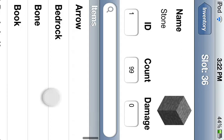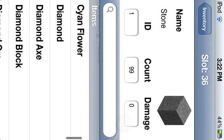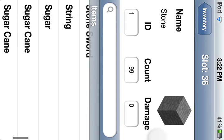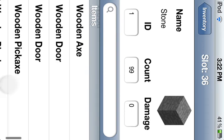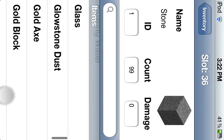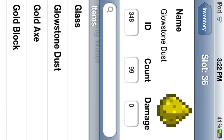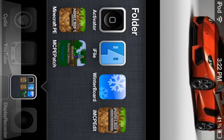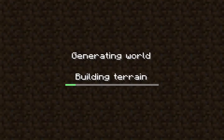And then you pick what you want. Only some things are available. Like, don't pick lava because it destroys everything. And some stuff just won't work. You hit Save, and you have to be on the title screen when you do this. Then when you join back, you should have it.